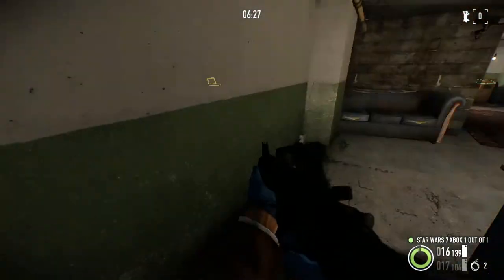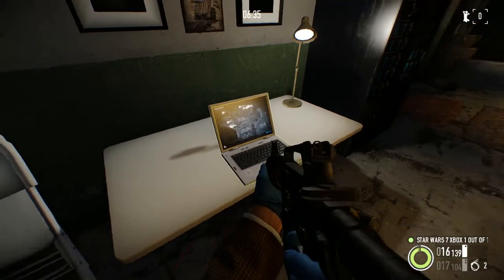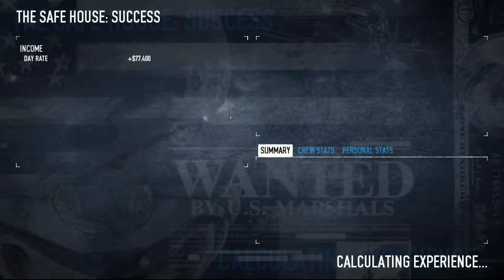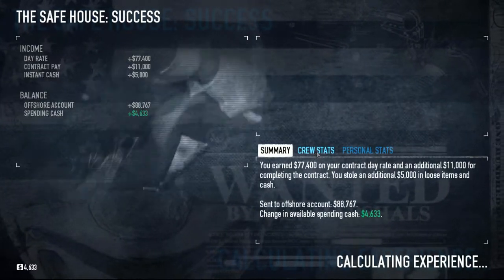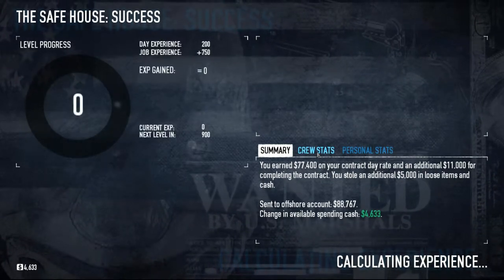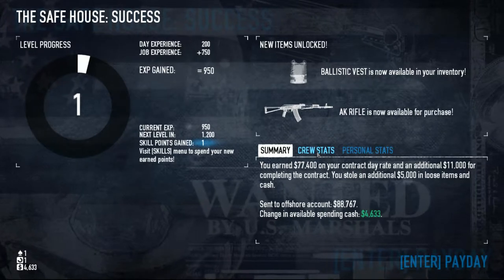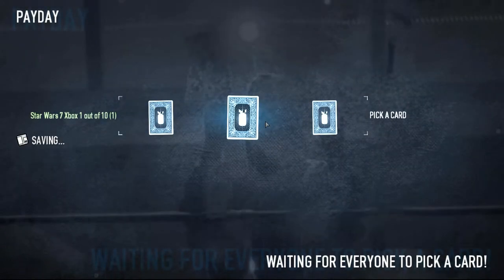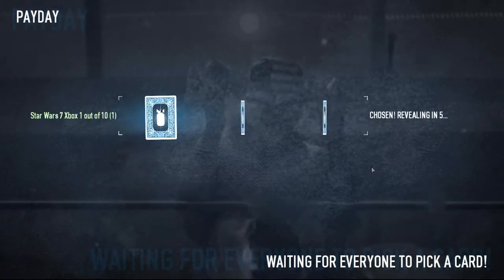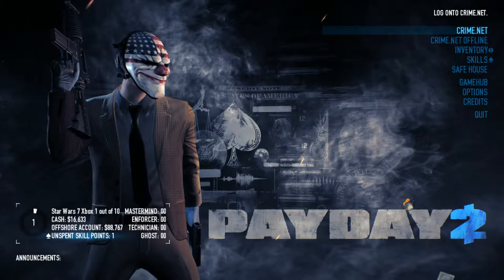They really went through a lot of effort to make a convincing-looking hideout with all the assets they already have in the game. Now I gotta hit the computer. Oh god, it's CrimeNet — using the computer exited it. I didn't actually have to finish drilling any of those safes. I found a stack of cash inside one of them. Pick a card, any card — leftmost card. I got cash!